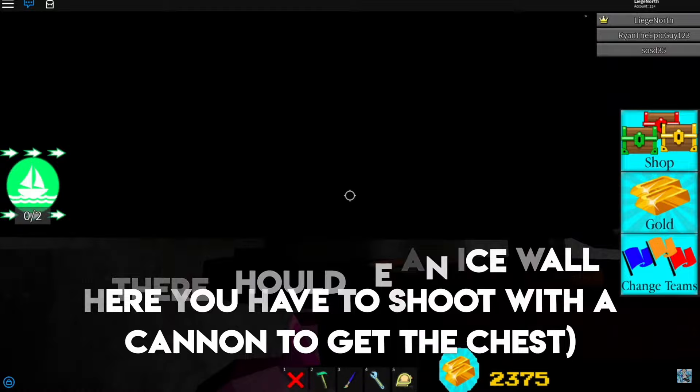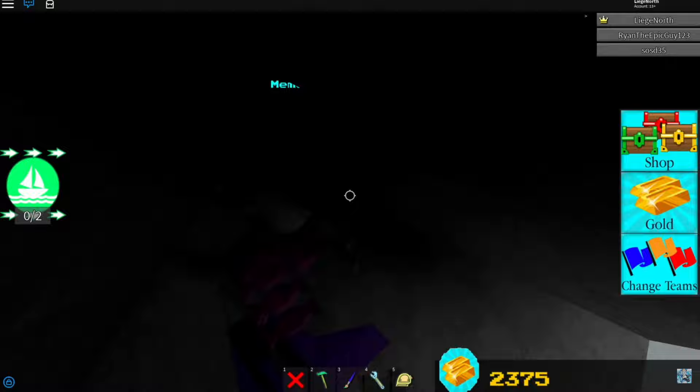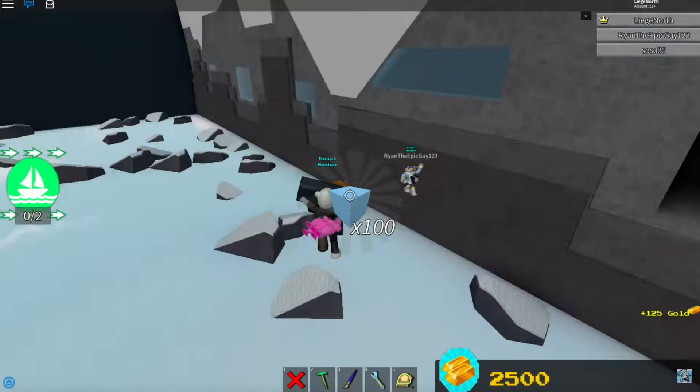There should be an ice wall right there, and you shoot it with the cannon, and you can actually go and collect this chest right here inside of the ice stage. As you can see, boom — it's right there inside the ice stage. You can literally go and collect it, which Legion North can't really seem to — oh, there he goes. Good job, bud.